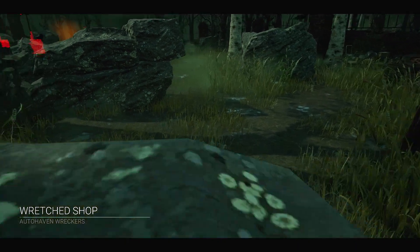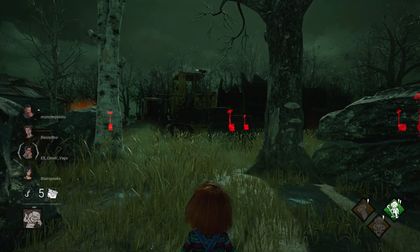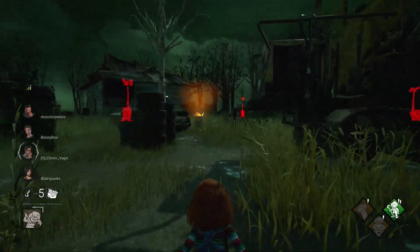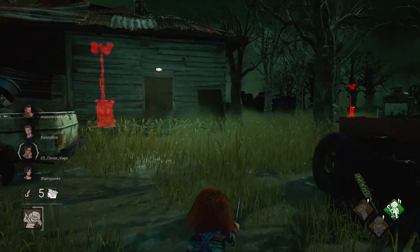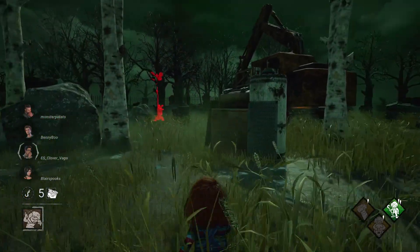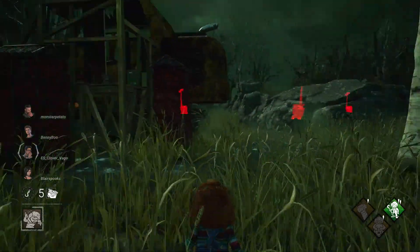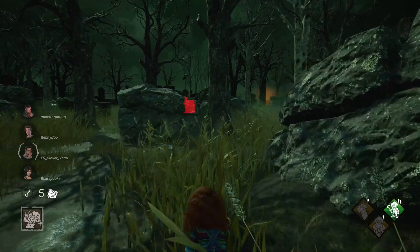Make sure you get into a game, and your goal is to get a Merciless Killer rating, which is going to be four sacrifices across the board. The first thing you have to get used to when playing as Chucky is that he's going to play in third-person view, so that's going to be a little different from the other killers in the game. By default, he's going to be a tad slower than the other killers, so he's going to be primarily a stealth-based killer at the beginning of the game.